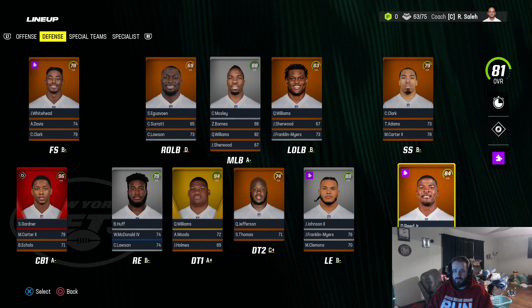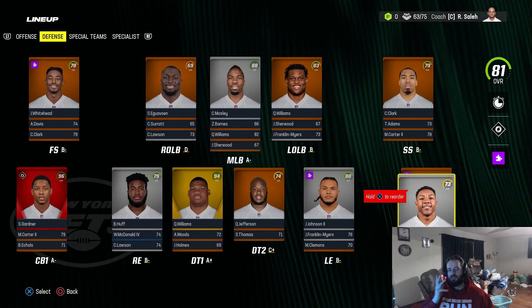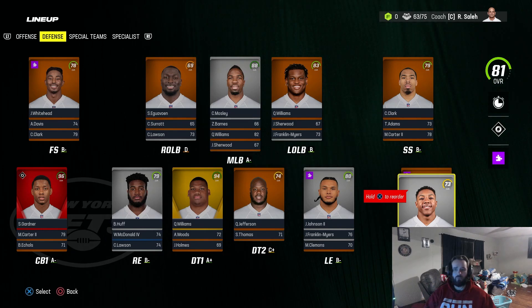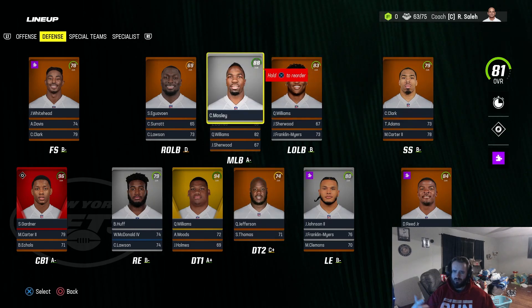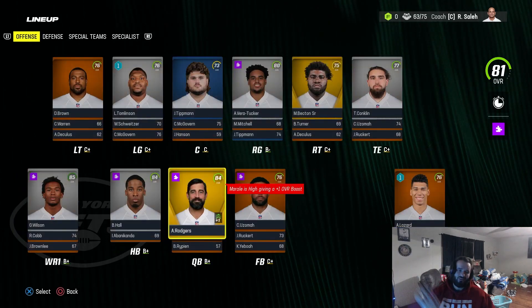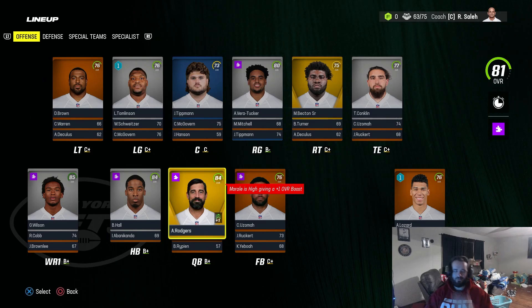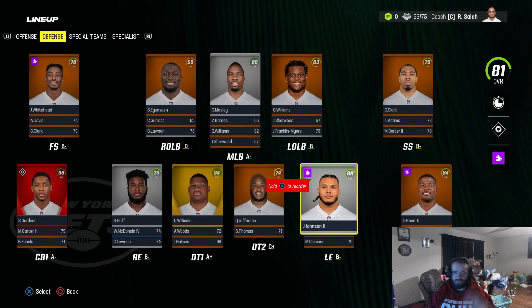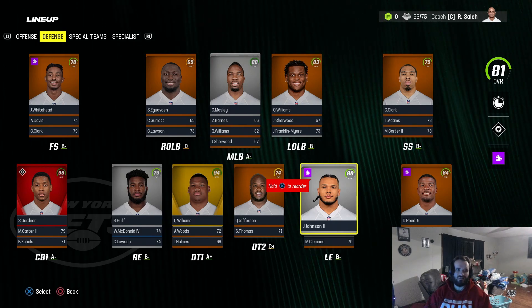Obviously the Jets are in real life in a very difficult situation because they don't know what Aaron Rodgers is going to be after injury. But in Madden, they're a very solid team. There are some weaknesses like every team — for example, defensive tackle number two, their safeties, probably one cornerback. But more or less just the quarterback position and wide receivers. Players like Garrett Wilson, Breece Hall, Sauce Gardner, Bryce Huff, and Willie McDonald all progress very nicely.